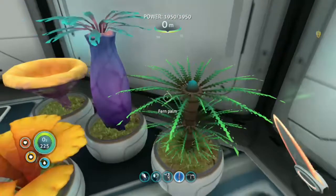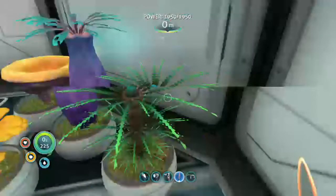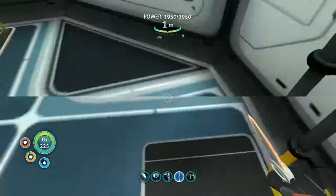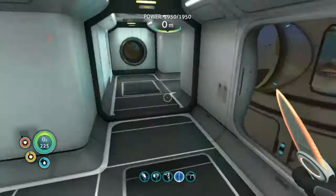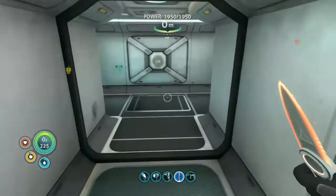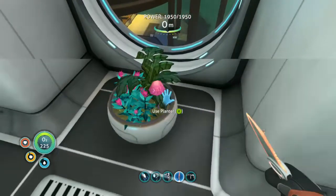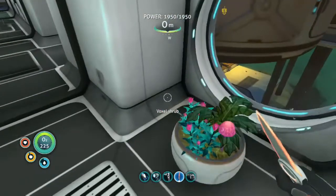I did bring back this fern that you'll find inside the observatory base — if you whack it with a knife, you'll get it. These Ming plants, you can bring back. And once I go downstairs — there's a marble melon, a couple of the pink flowers, and the pink mushroom, which also come from the island, in the standard planter pot.